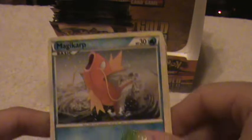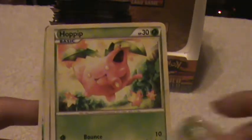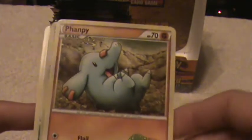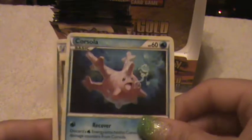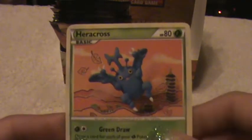Here's a Magikarp, Ladyba, Hoppip, Clefairy, Fantina, and Sunkern Reverse. Oh, thank you, God! A Ho-Oh Legend card — the other half that we need! A Corsola, a Trainer, and a Heracross. Yes!